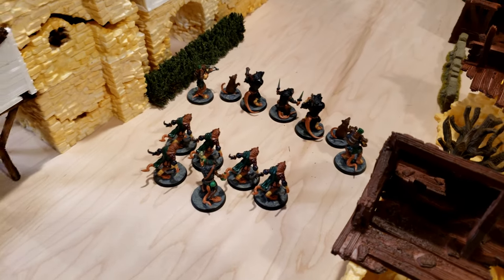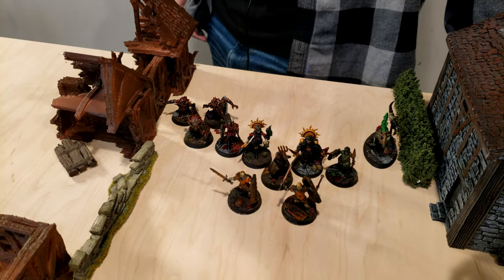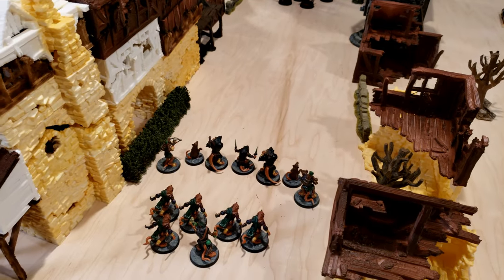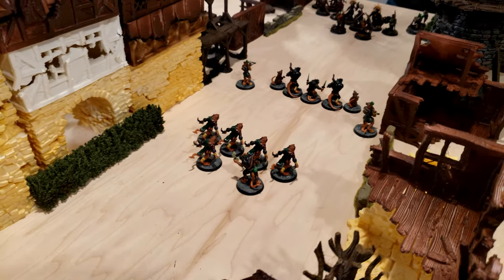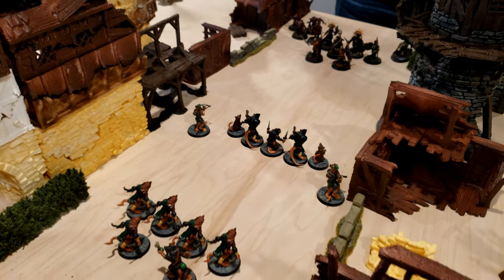Turn 1 for the Skaven is simple as the entire force just moves forward at full speed. Meanwhile, the Undead forces shamble forward, taking a shot at long range with their bow, but miss the target. On the second round, the Skaven continue to race forward, closing the distance, unable to shoot their slings at this range.